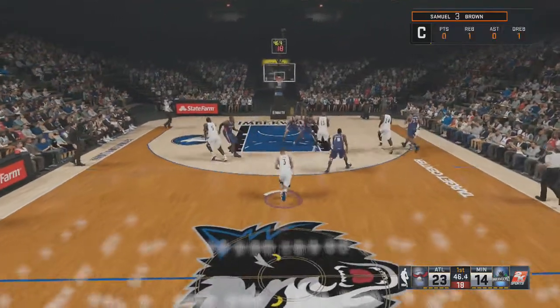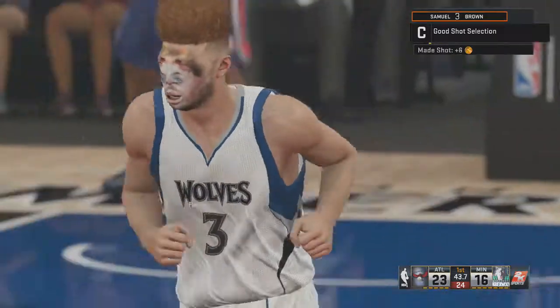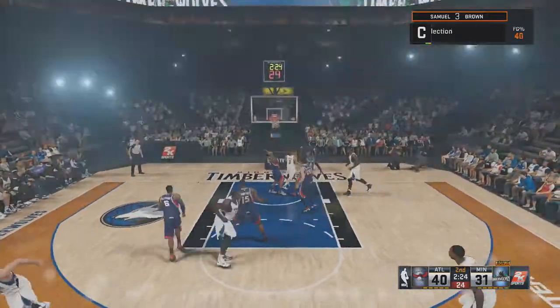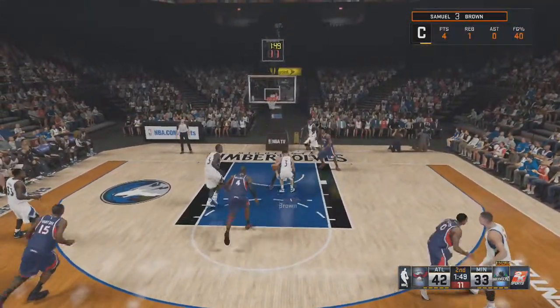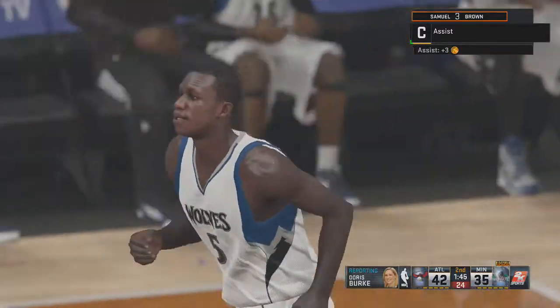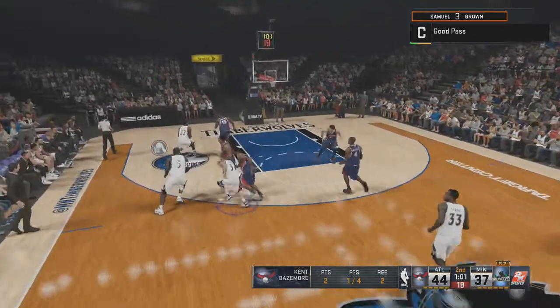This game we're taking on the Atlanta Hawks, trying to impress these coaches — and that's a good way to start it off with a nice first shot of the game. After getting a defensive rebound, pretty crazy that I'm getting rebounds at 5'9". We find some space underneath the basket and put in the layup. We get the assist to Dang, who has really been our go-to guy so far if we want to get an assist.